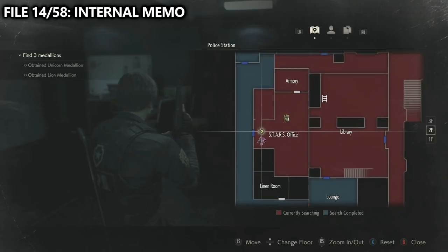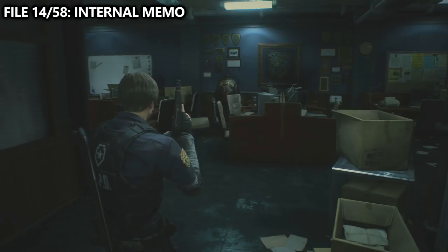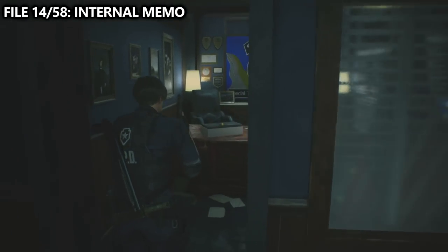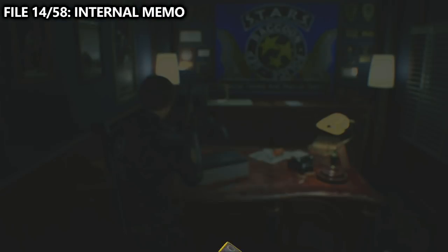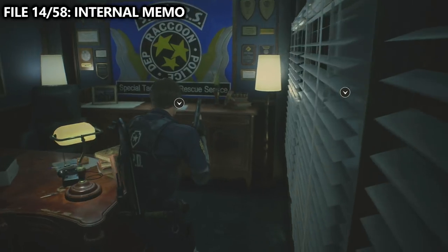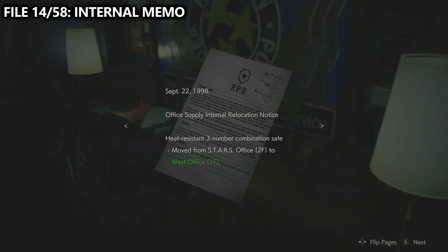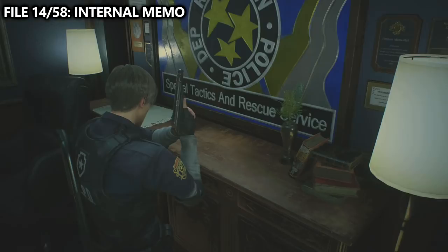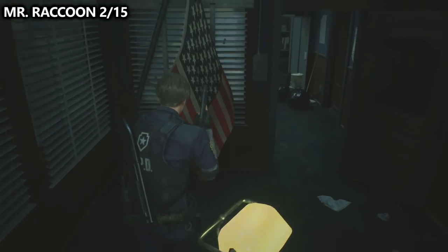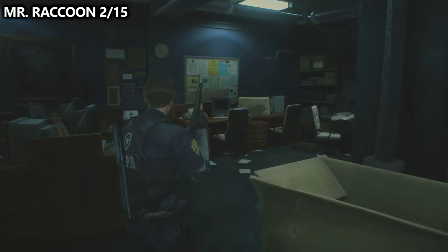You'll eventually find the cutting tool, which will lead you into a new office on the east side of the building. You'll grab a round handle and work your way through the shower rooms to end up at the STARS office. Once inside the STARS office on the second floor, go into the side office. You'll grab a battery as your main objective, but inside this room you can also find file number 14 of 58 — the internal memo. Additionally, you can find Mr. Raccoon number two of 15 inside the STARS office, on the opposite side from where you enter, to the right behind a box.